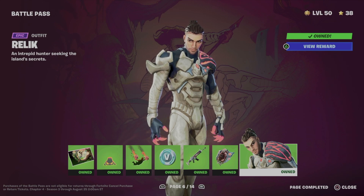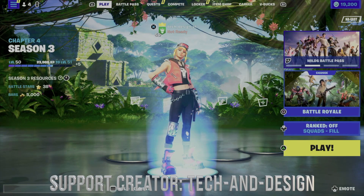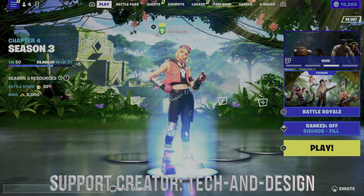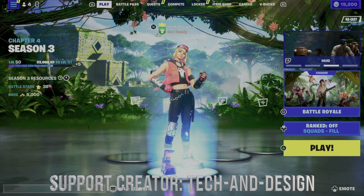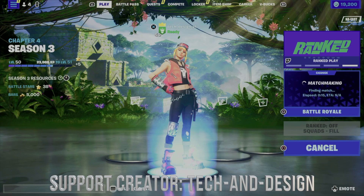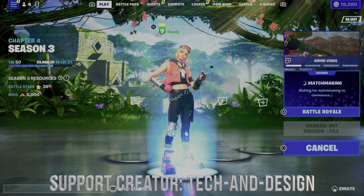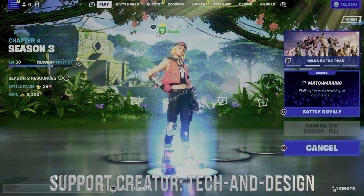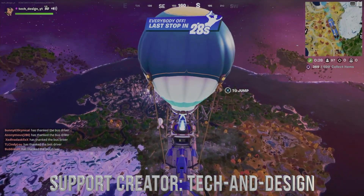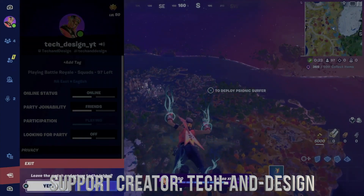If you claim things and don't see them in your locker, you can refresh Fortnite. You can close and reopen it, or you can go into a game and then get back out — that will refresh things. You should then see a screen showing what you claimed. Go into a game — doesn't matter if it's solos or squads — then get out, and once you come back into lobby it'll show you the rewards you just got and let you equip them.